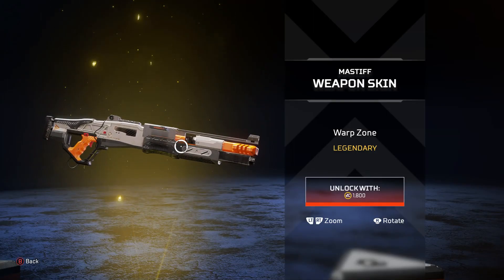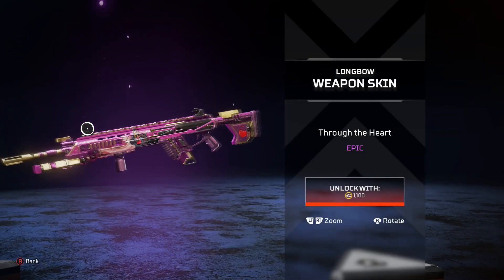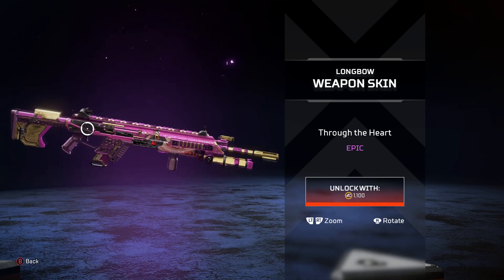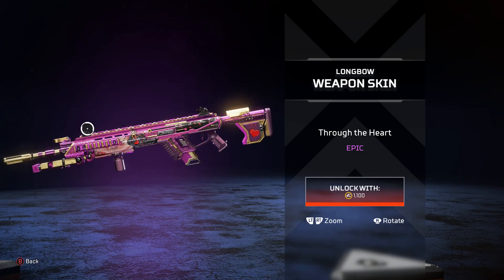The Mastiff looks like a nice little nerf gun — gray and orange with a nice little silver finish over the top. The Longbow is purple and gold with a nice purplish-pink finish on the sides, and you can see the little design on the left side.